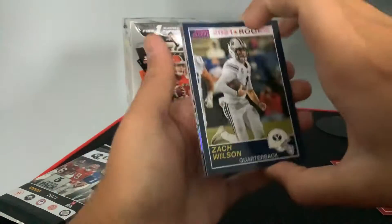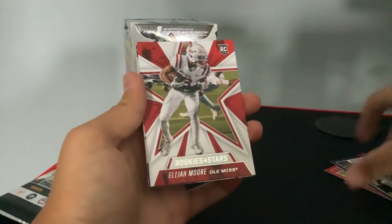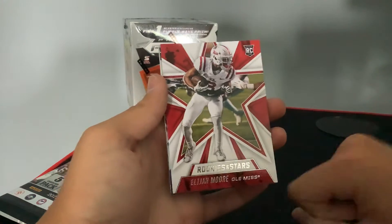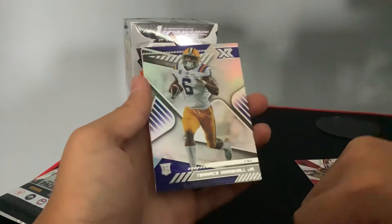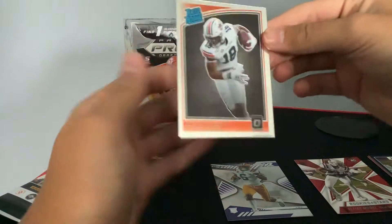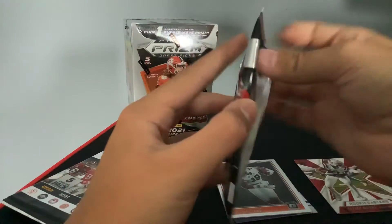I was about to call him Josh Fields. Our first pink is a Zach Wilson Score Throwback. And Elijah Moore, Rookies and Stars — I know this guy got drafted, I just forget what team he went to. We literally sorted these. Terrence Marshall Jr. XR. And a Seth Williams Optic. Sorry if you hear laughing — it's just my neighbors are outside next door.